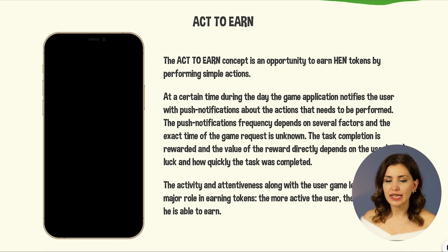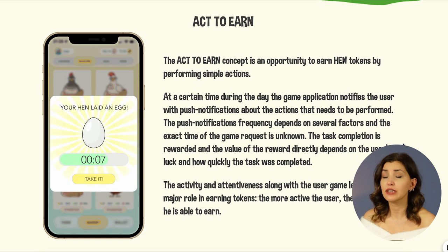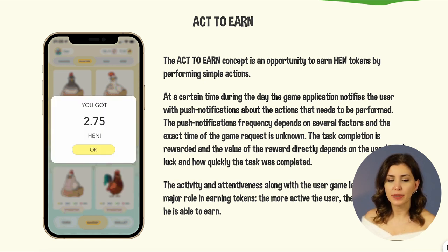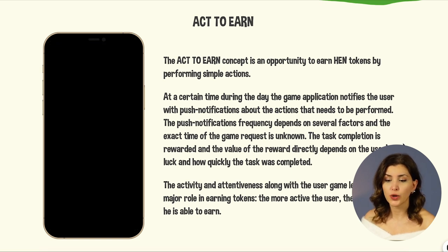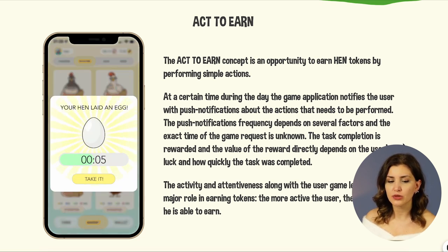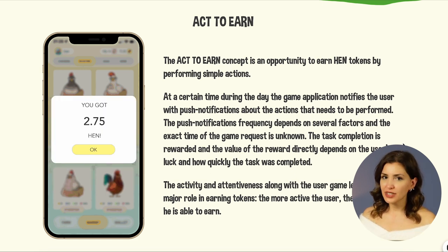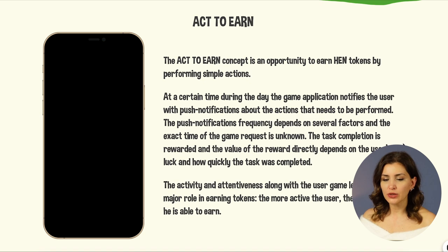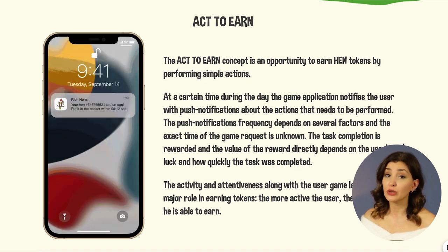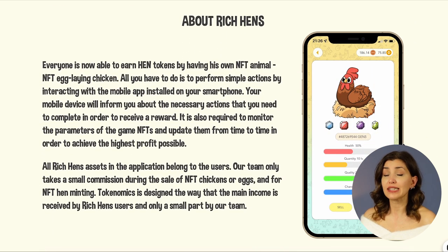The game application sends push notifications to the user at specific times during the day to remind them of the necessary actions. The frequency of push notifications is dependent on a number of variables and it is unknown when the game request occurs exactly. The task completion is rewarded and the value of the reward directly depends on the user's luck and how quickly the task was completed. The activity and attentiveness along with the user game level play a major role in earning tokens. The more active the user, the more tokens he is able to earn.